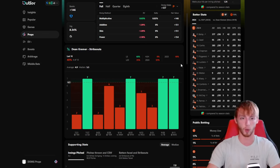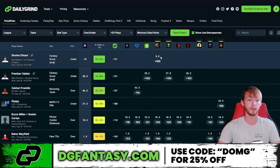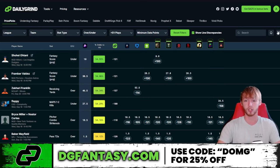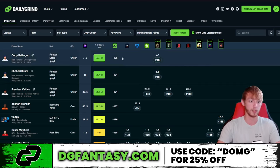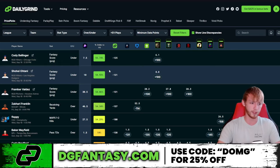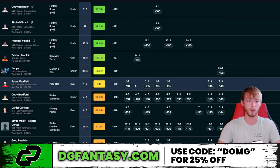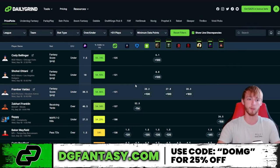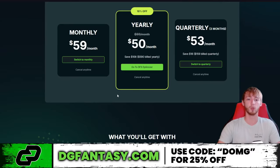Here are some more free plays from the Daily Grind tool. This right here is the PrizePicks Optimizer — it shows us some of the best expected value plays on apps like PrizePicks or Underdog. All you have to do to find the most up-to-date value plays without doing any research is just click the refresh button, and it pulls the most up-to-date value plays onto the board. Right now they have Cody Bellinger on fantasy score, some CSGO value, college football, NFL — a ton of different value across multiple sports. If you want this tool, click on the Daily Grind tools link in my description and use promo code DMG for 25% off.